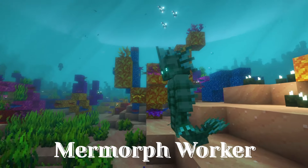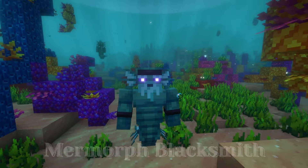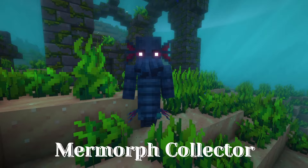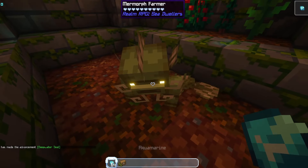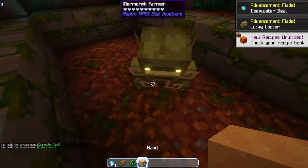Myrmorph Worker — a worker who has never been seen doing anything. Myrmorph Blacksmith, Myrmorph Architect, Myrmorph Farmer, Myrmorph Hunter, and Myrmorph Collector. This mod is great for adding some liveliness to the oceans by introducing new villager-like fish people to interact with.